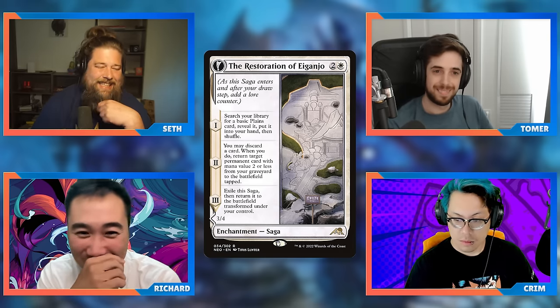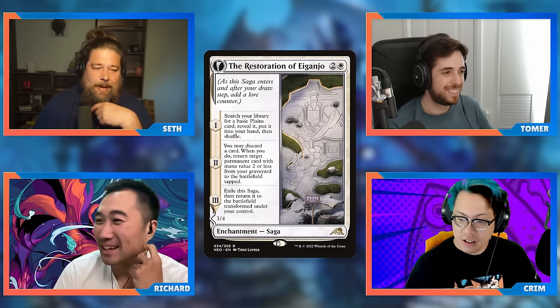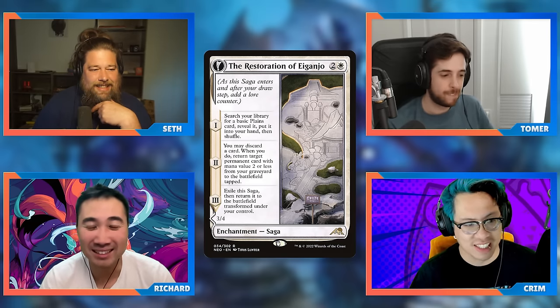I might have two or three basics. I haven't played this that much in Commander even though I play it a lot in Standard as ramp. It also has a lot of synergy with white reanimation — Sun Titan, Sevinne's Reclamation, all those things can bring it back. It's basically unconditional ramp — it's not catch-up ramp in that sense but you do need to get the extra lore counter and not miss your land drop. I'm gonna put it in all my decks and begrudgingly play that extra Plains.